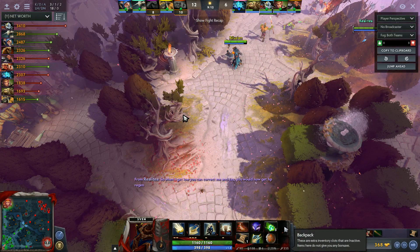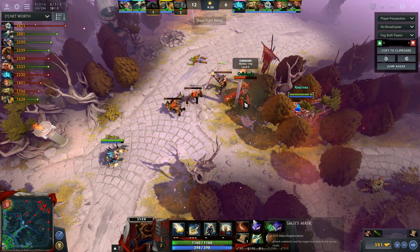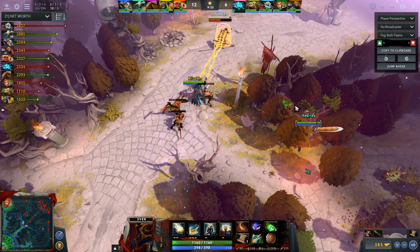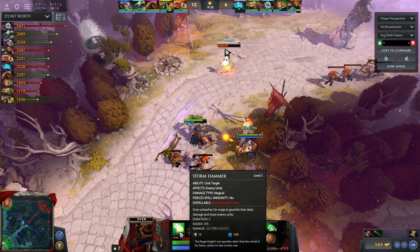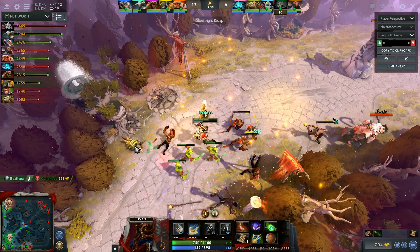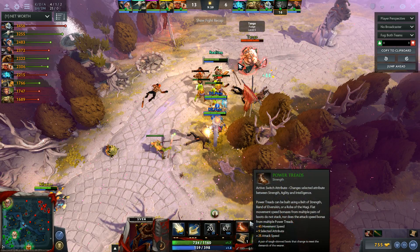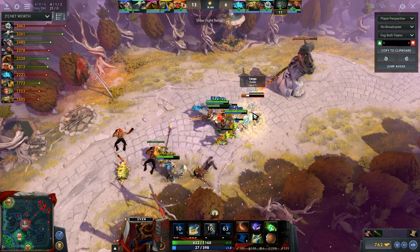Focus on these things. For mana regen, you can keep Clarities in your backpack — even a Mango, since you never know when you might need it. You're already building Echo Saber, but until you have the Oblivion Staff component you're not going to have real mana regen. With just Sage's Mask you only get 0.5 extra mana regen — 30 mana per minute, which is terrible. On the other hand, if you spend 50 gold on a Clarity, even if you're interrupted halfway through, you'll still get around 100 mana for 50 gold. That's how you should be thinking.